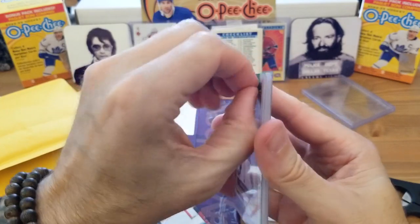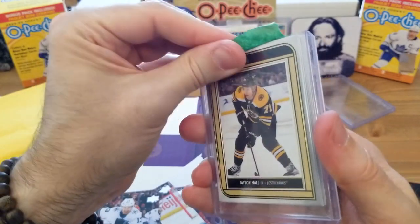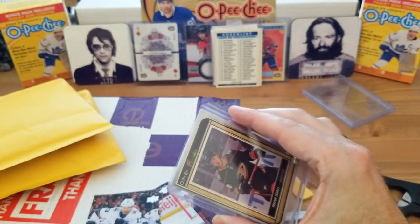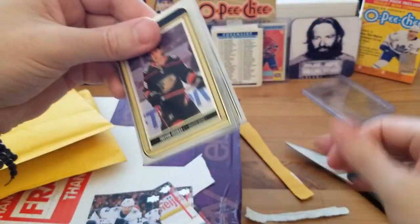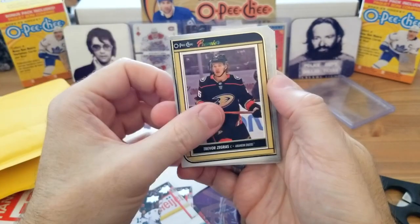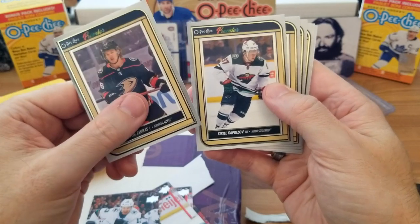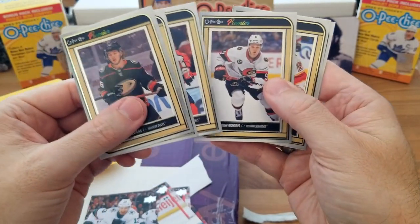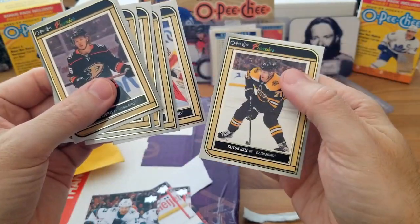This one is OPG Premiere from 22-23. There are a few subsets other than base that I'm trying to complete for that set, and the Premiere is one of them — 100 cards in that set. Let's see what I've got: Trevor Zagras, Kirill Kaprizov, Alex Ovechkin, Josh Norris, Spencer Knight, and Taylor Hall.